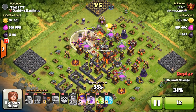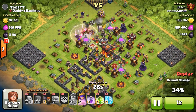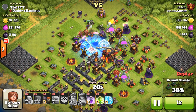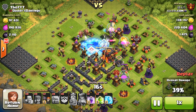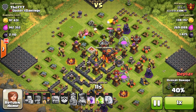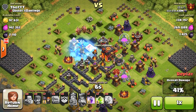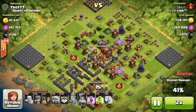The last ditch effort on the left hand side, he sent in his king and he just died out. Most of his troops are gonna die out right now, especially that golem. He still has one rage spell, two jump spells, two freeze spells, at 36% damage. He freezes — looks like only the wizard tower by the barbarian king pedestal — didn't really do too much damage. He should have used it on the inferno tower but unfortunately he did not, so the queen just got bombarded with defenses and she goes down.